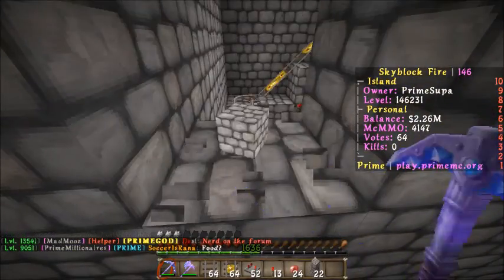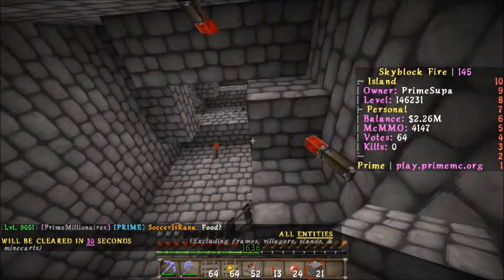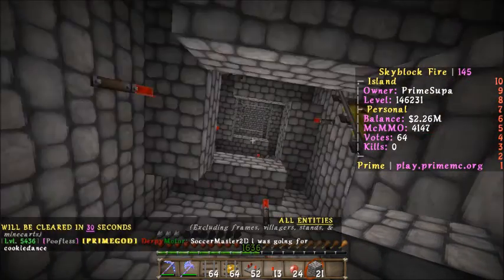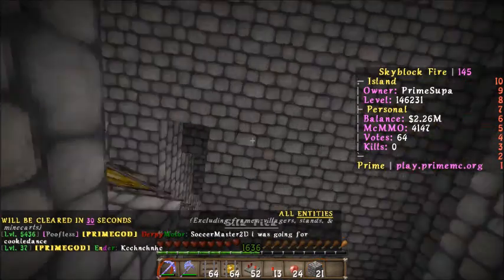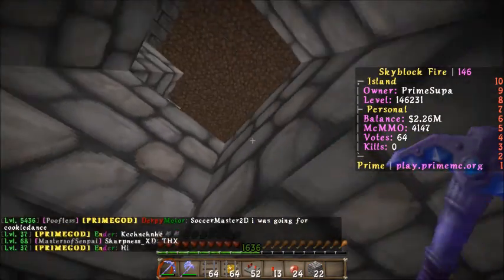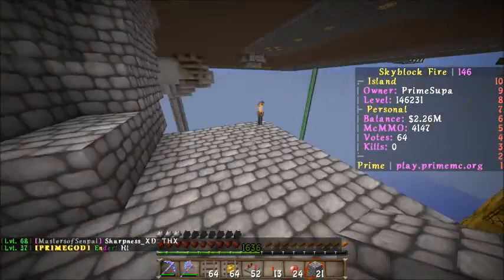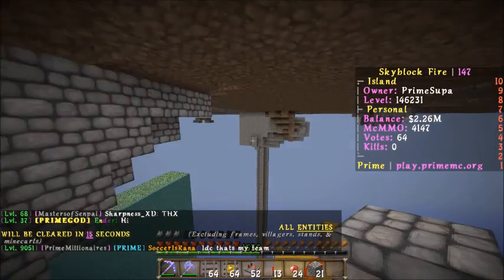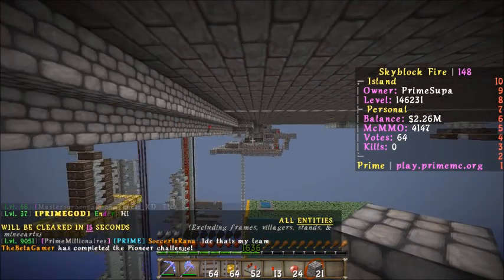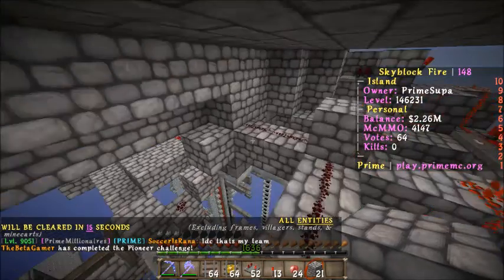I don't know why I'm getting such frame drops now. And then this is where I realized I could have just made a spiral, so I just did that — I just made a huge spiral. Then all the way up to the top here. I'm going to break through the ceiling again. And I have the hopper, and the minecart with the chest goes all the way up there, then through here, all the way over to here, and finally to my huge, completely messy redstone device.